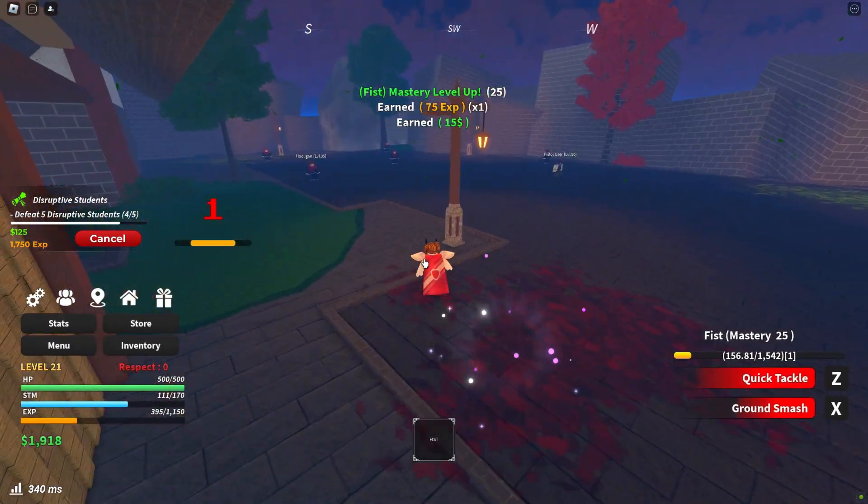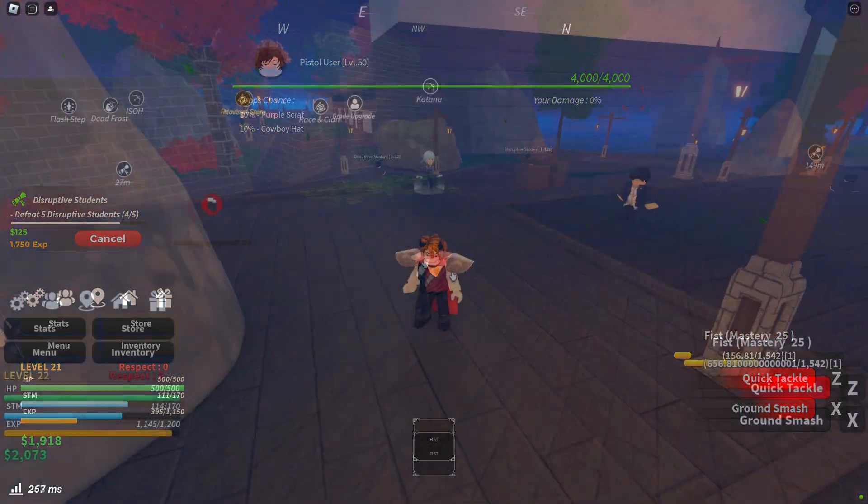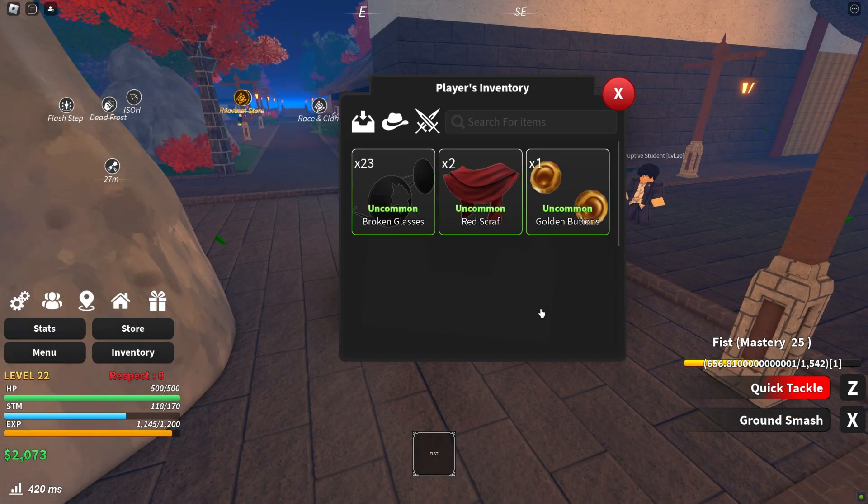The drop rate for Golden Buttons isn't precisely known, but you should be able to collect the required 10 Golden Buttons by continuously defeating disruptive students until you reach level 50. This process also helps you gain experience and level up your character.